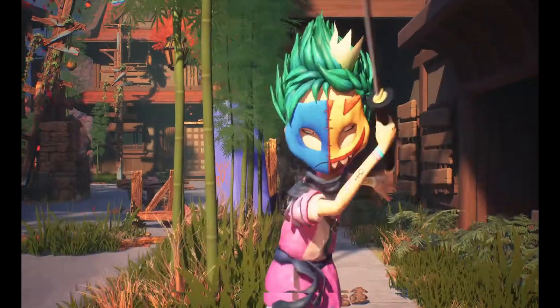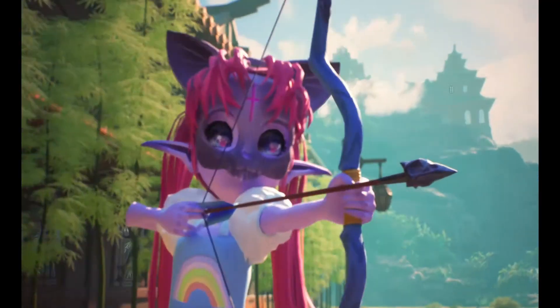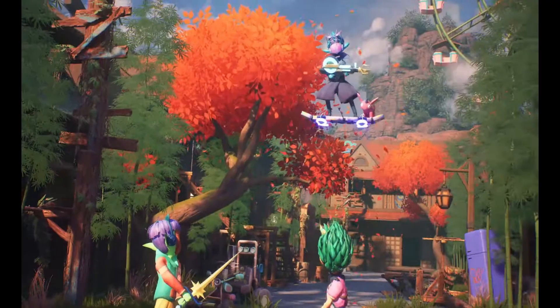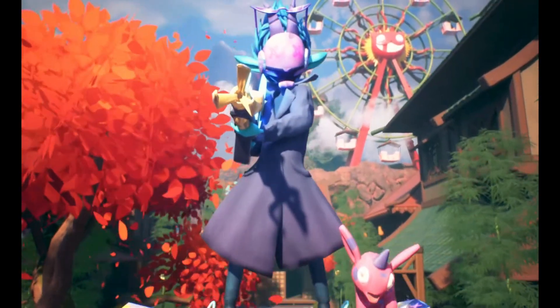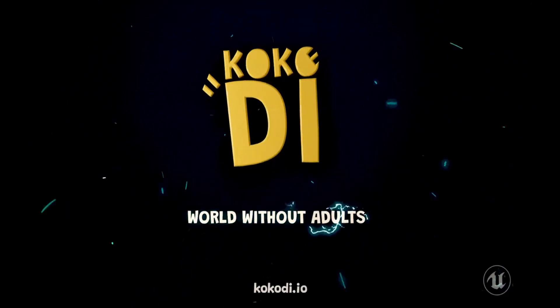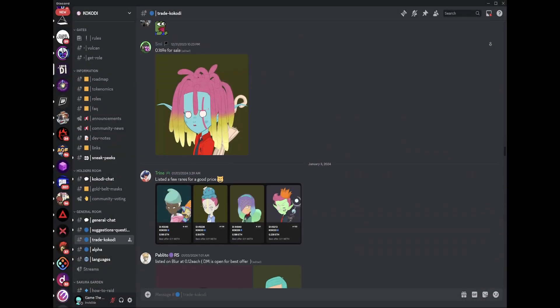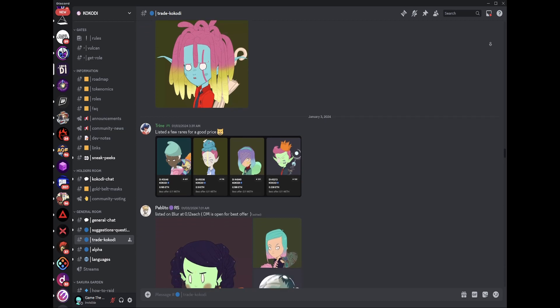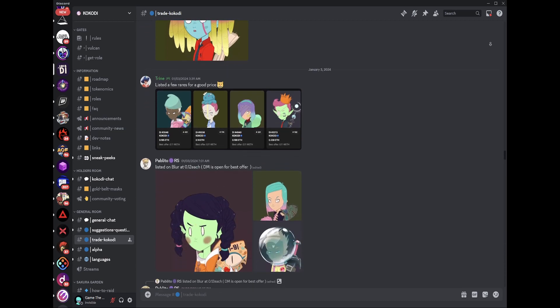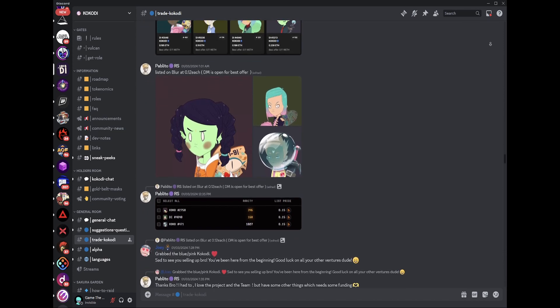There are several whitelisting opportunities still available to secure a spot before the mint on the 26th. Besides attending community events and playtests, the easiest way is to purchase and hold at least three Kokodi character NFTs. A Mask NFT will be airdropped for every three of these NFTs held in the same wallet, so if you would like to increase your exposure to the project, this is a great way to secure multiple masks.